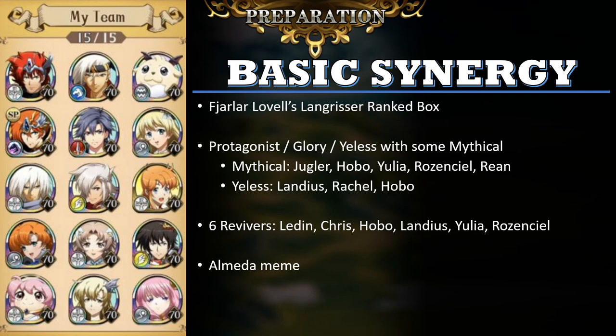First, let's demonstrate a box that is quite similar to mine, by Strategist Fjeler. He got into Legricerreg around the same time I did — I think we both got in during the 3rd week. And unlike my box, which was Legion of Glory, Origins of Light, with a side of Mythical, he is running a Protagonist, Glory, and Yilas mix, with a bit of Mythical as well.